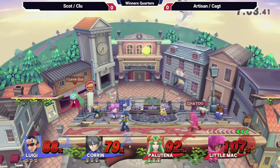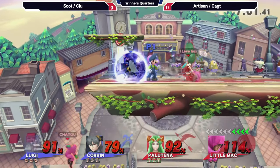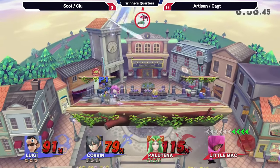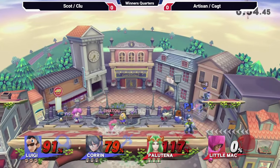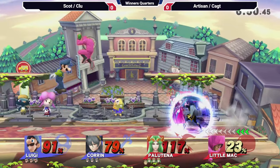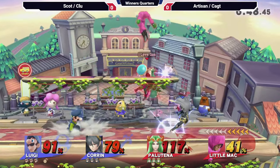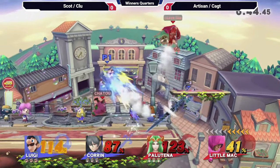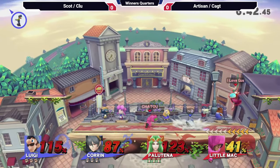I think this is only their second time teaming together, but they have really good awareness of each other. Look at them — they're standing there like, all right, you got that, I got this. They just took Cax's stock away; now it's only at one. Let's see if Artisan can stock-tank his way to victory, because otherwise I see a hard time for Red Team. Oh, almost killing Scott there.